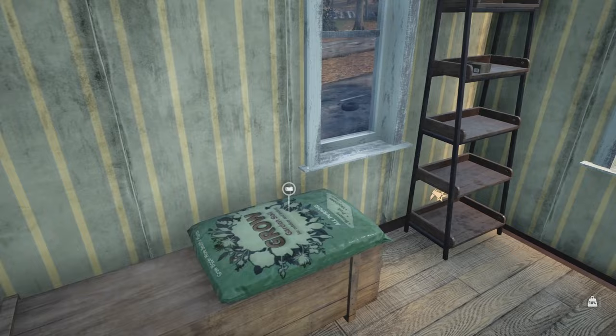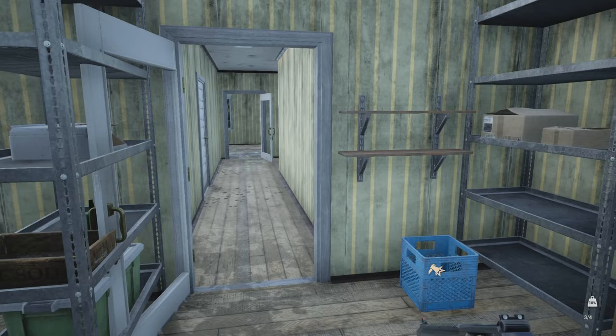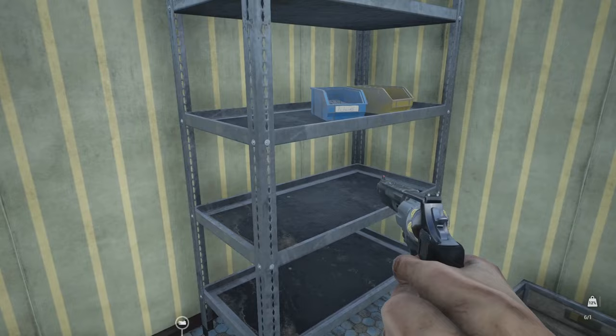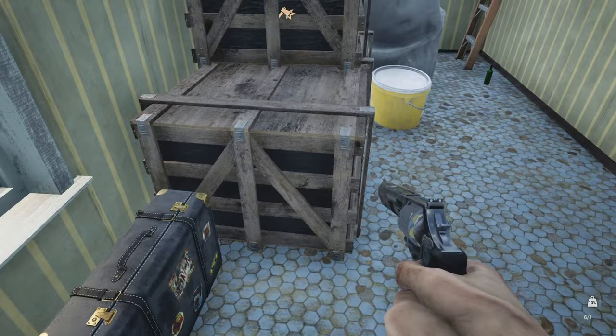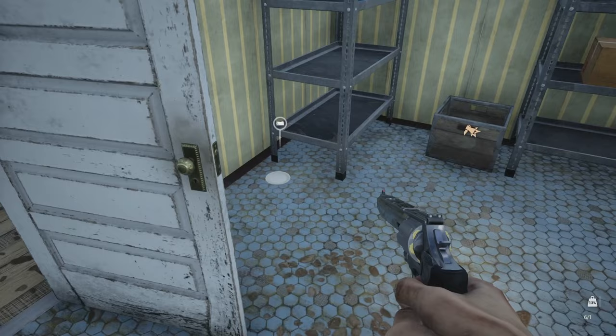Oh, what is this? Revolver ammo — which does remind me, we're full. That's going to give us options. One more room — does this open? Yes, it does. I got some scrap, and I got another one of those. What do we got in here? Rifle ammo and some more components. I'm guessing that means I can break that down — it's got like a little axe icon on there, but I don't think I need that just yet. We will be coming back eventually.